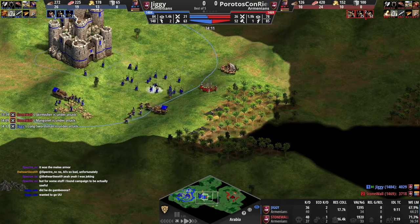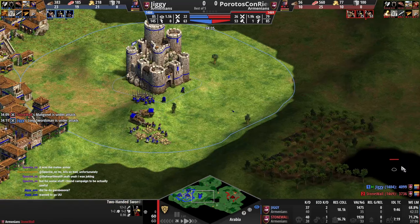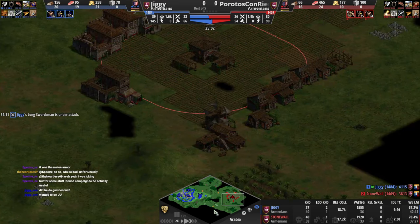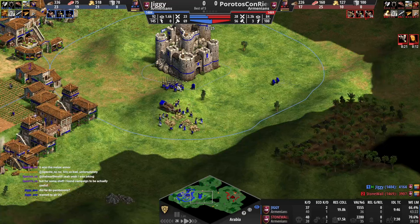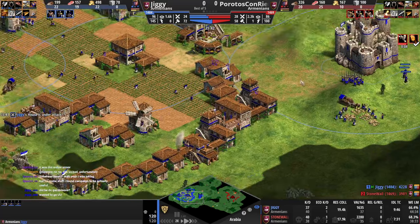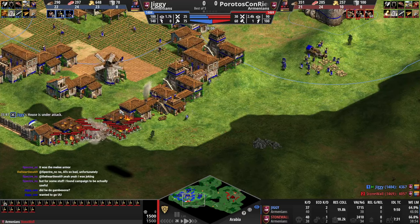This castle is so weird. He's gonna give you a mangonel though, alright. Gambeson's is only good if you're about to go under his TC or up against ranged units. You can go unique unit, but you're already going two-handed swordsman — you can't just do both. It's not gonna be enough of either, and then he just commits on swordsman, has more, and wins.